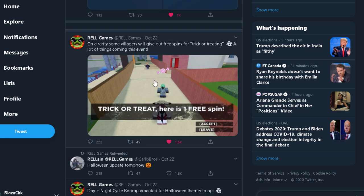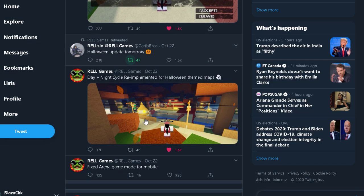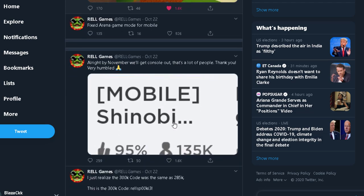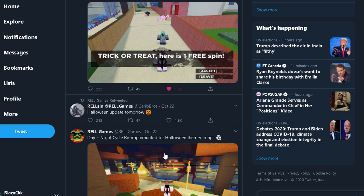Another thing: you can get spins from an NPC. If you find this NPC with a pink Naruto thing on top of his head and talk to him, he can give you one spin. I hope it gives like 10 spins though, because one spin is really easy to get already. And this is how the map will look — they'll change it to a Halloween theme, orange instead of green grass.